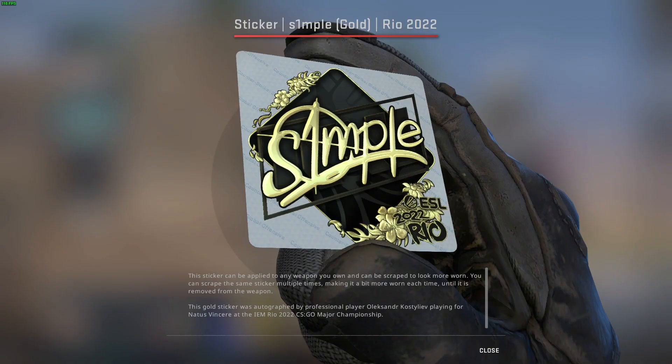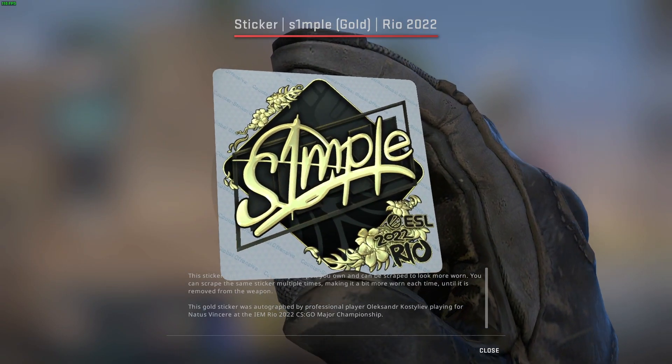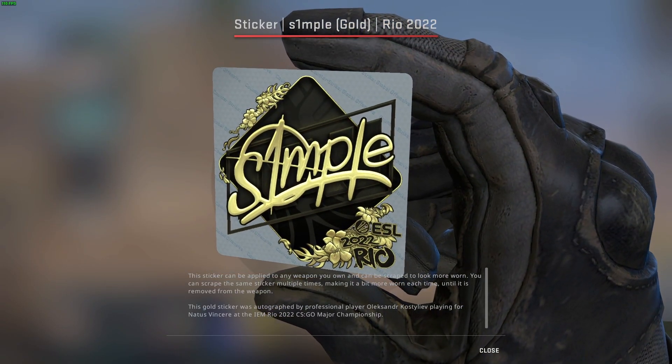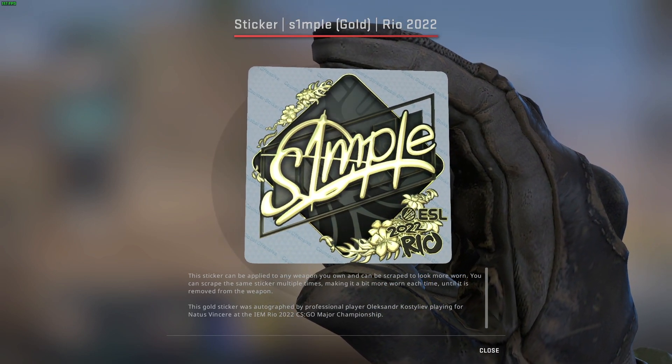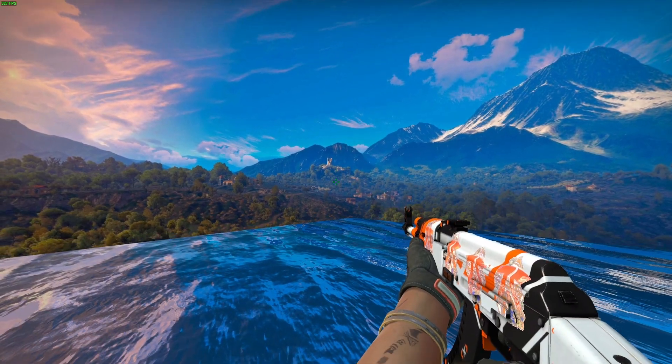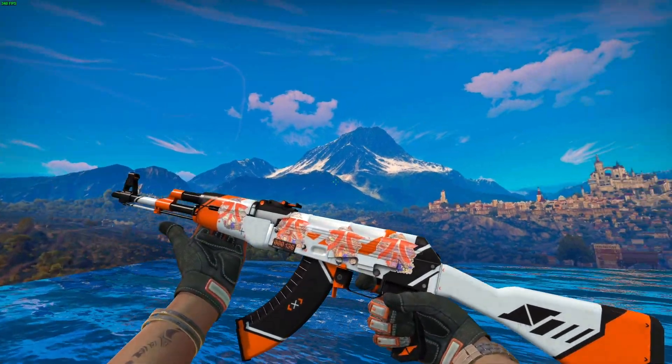Our first question is from CallMeWhatTheyWant. He asks: what are my thoughts on IEM gold stickers, and what are my thoughts on the golds in general? I personally like them and will be buying them for some crafts. The new gold stickers — I actually really enjoy them. They're like the only things I like about Rio 2022 as of right now. My opinions might change in the future, but the past few majors, whenever stickers come out, I usually know if I like them right off the bat.